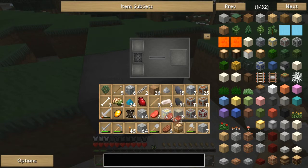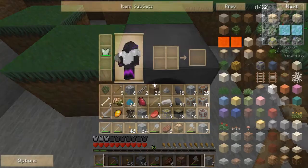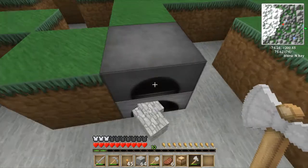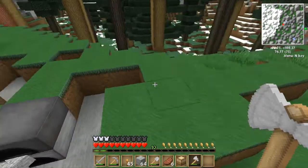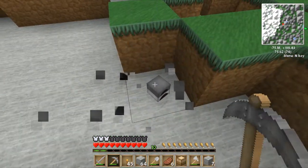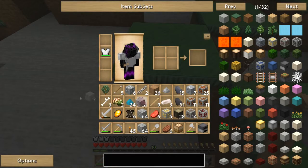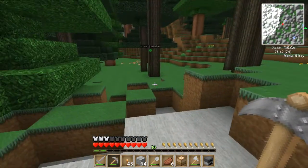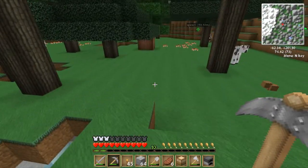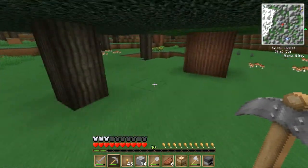Now what else can I get rid of? We're hurting for inventory space. I'm just gonna get rid of this cobble, I guess. Let me take my furnace with me. Let's just head down here — hopefully we can find some sheep before it gets dark again, otherwise we'll dig down for the night.